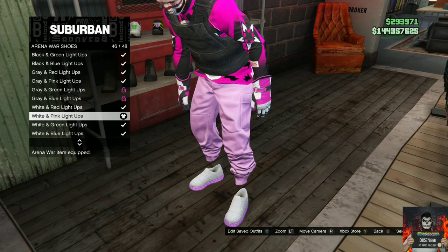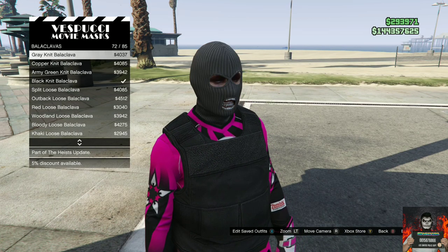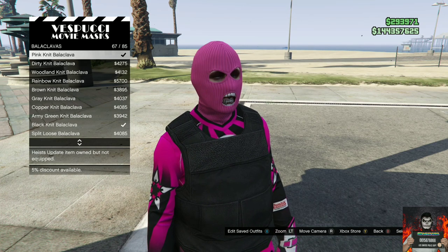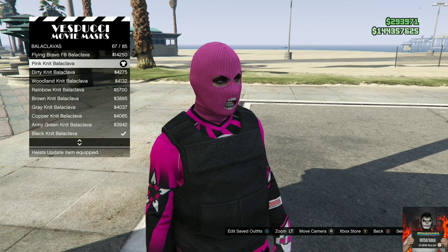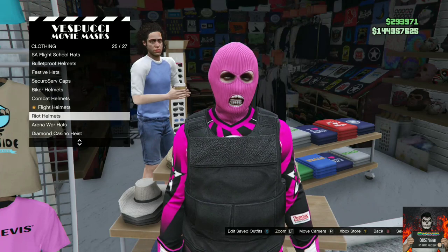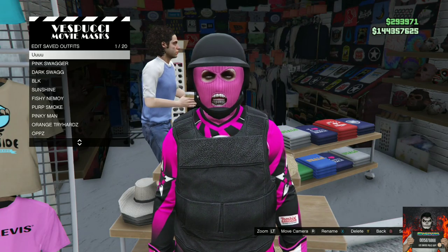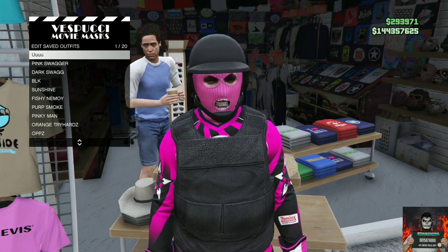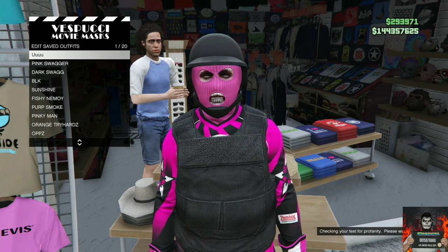Head over to the mask store and go over to the same section I go to and purchase the pink knit. Then head over to the left side of the mask store, go to the bulletproof helmets, and purchase the black bulletproof. You should now have this cool black and pink jogger outfit.